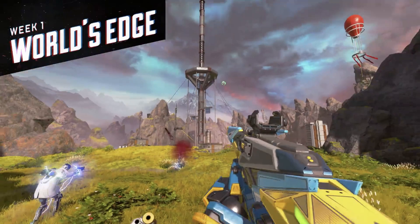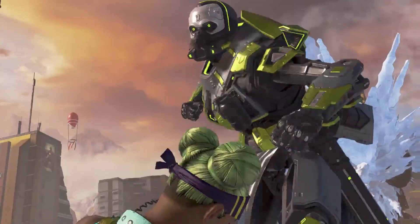Next we have the Caustic skin. It looks pretty similar to the one that was in the battle pass — this one is better overall, but it has the same color scheme. I think they could have gone a little more in depth with it. Caustic's theme is green and gas, and I would have liked to see a different color. It still looks awesome, but they came a little too close to the design already seen in the Season 4 battle pass.